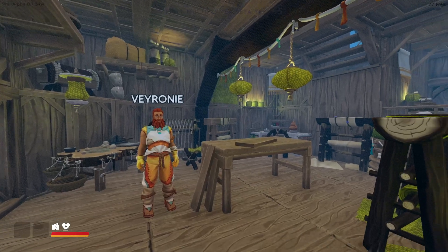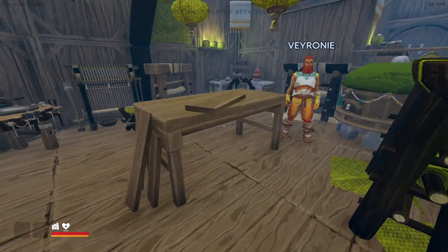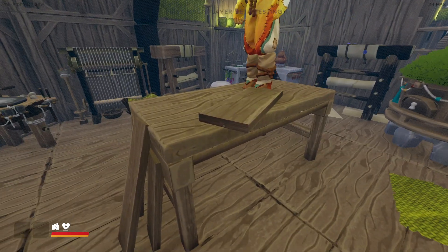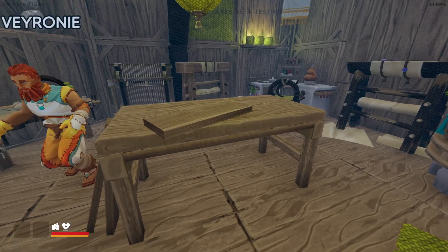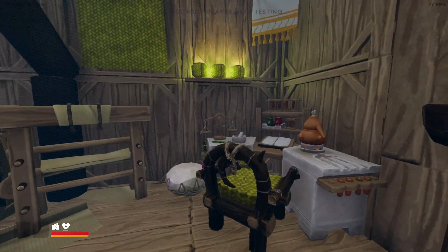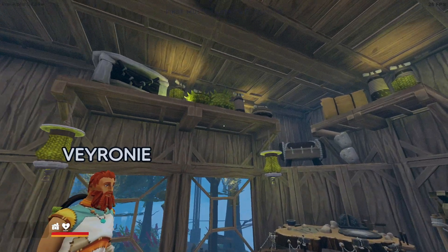This is our indoors workshop, with a little custom table where we saw planks in half — at least that is the idea. The research table is here. We've got some shelves up with some lighting, and some shelves up with random garbage.